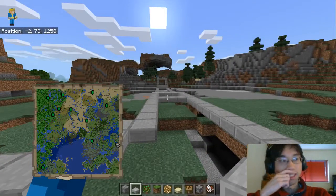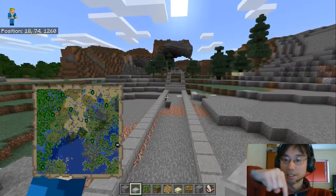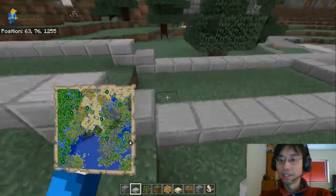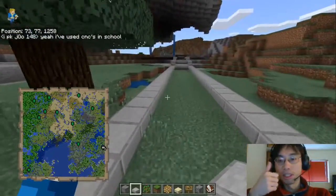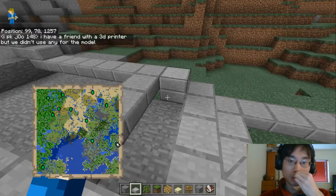Laser cutters, CNC machines — CNC, computer numerical control. It's basically a lathe controlled by a computer that just mills the wood. Or 3D printing — have you guys done 3D printing, Wesley? Have you tried it out? You've used CNCs in school. 3D printing is the new stuff, along with laser cutters. I've been interested in 3D printing. You have a friend with a 3D printer but we don't use any for the model.